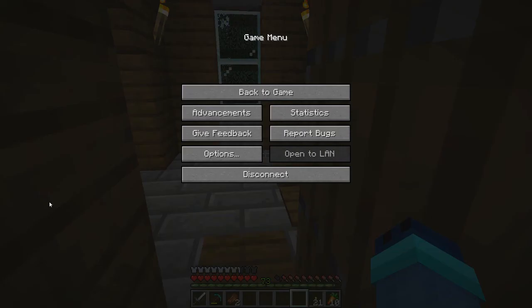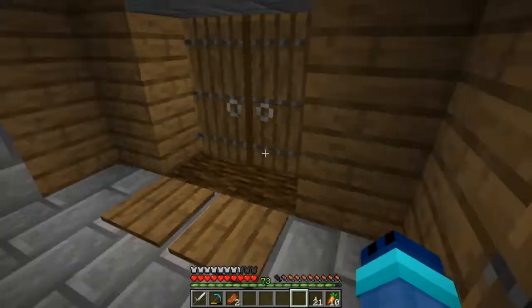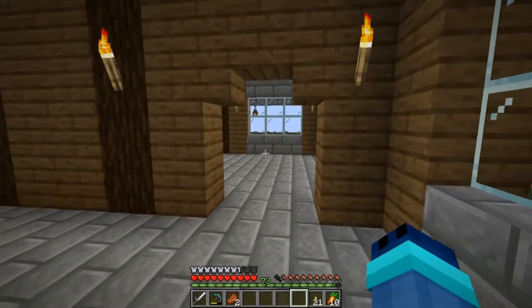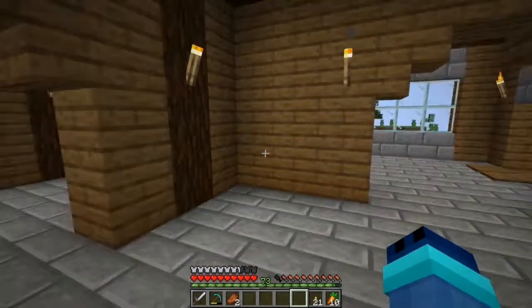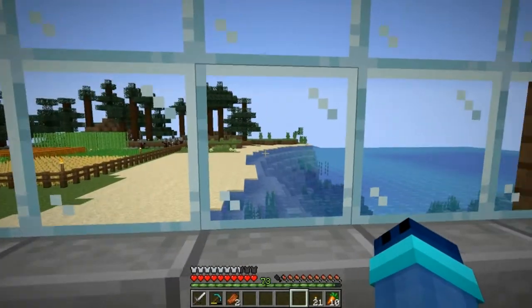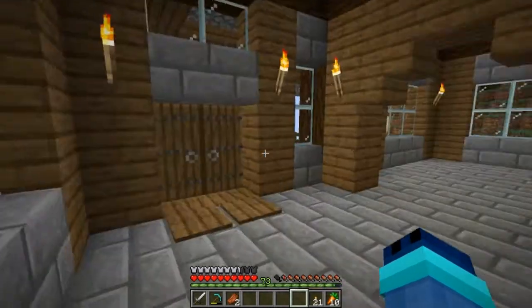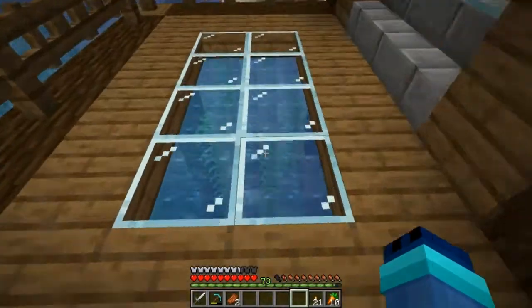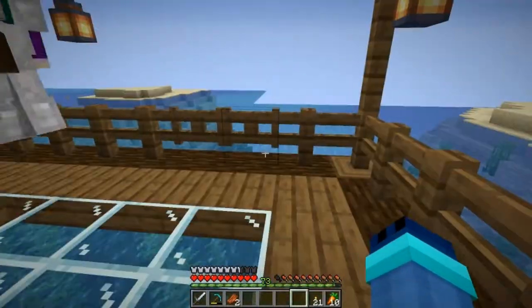This is a little closet where we can put our armor and stuff. It'll be really cute - it's our little broom closet. Then you come in this way and we have a room for like a living room maybe, and like a kitchen - nice open view as you can see.